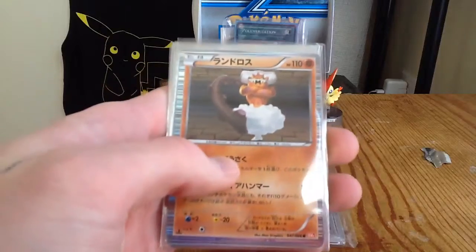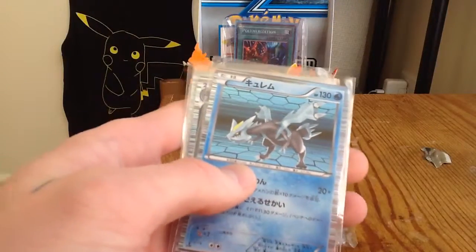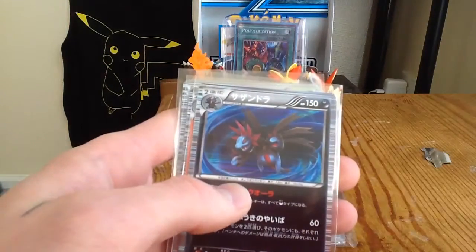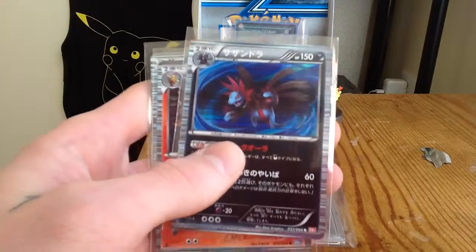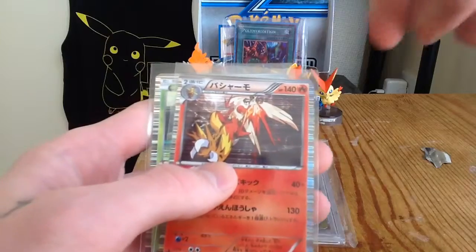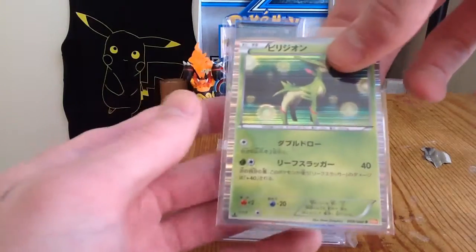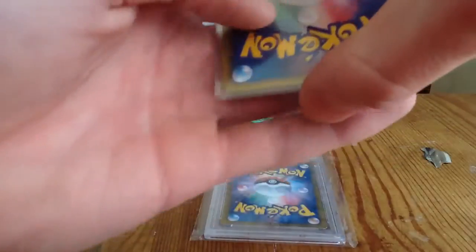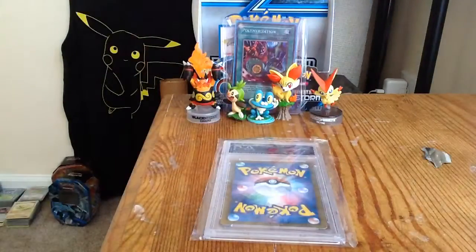Got a Landorus holo from Black and White 2, got a Kyurem holo from Black and White 2, the Hydreigon holo from Black and White 2, a Blaziken holo from Black and White 4, and a Viridian holo from Black and White 2. All first edition, and they all look mint — they're just beautiful cards. So very happy to get those.